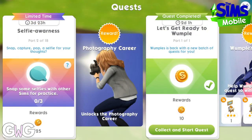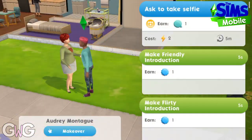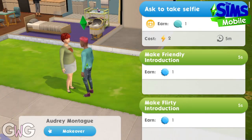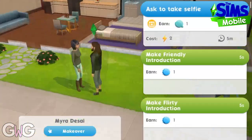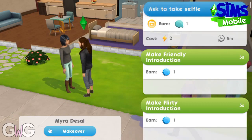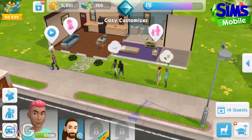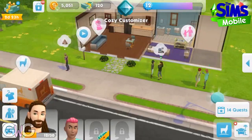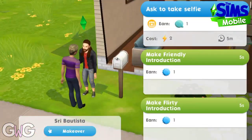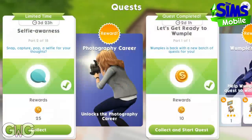Part two: snap some selfies with other Sims for practice. You need to do this three times, so click on Sims around the town to get this option. This will cost you two energy each time and takes five seconds to complete. And that completes the task.